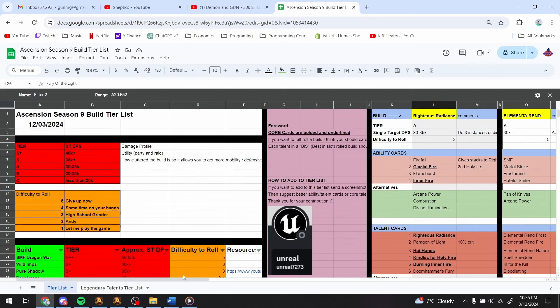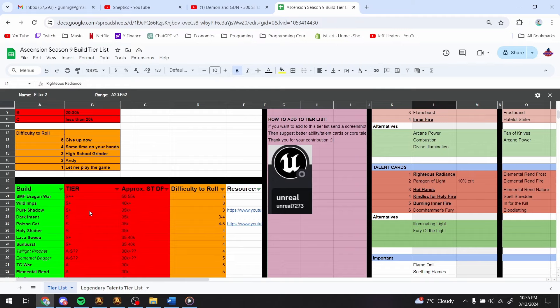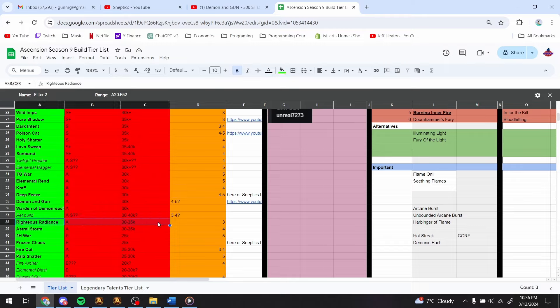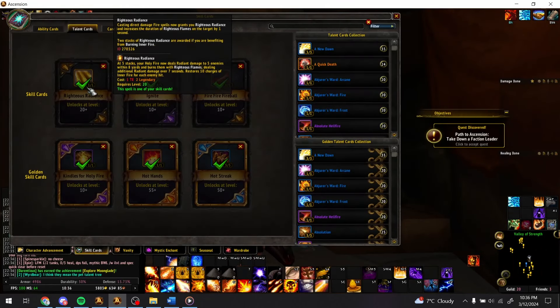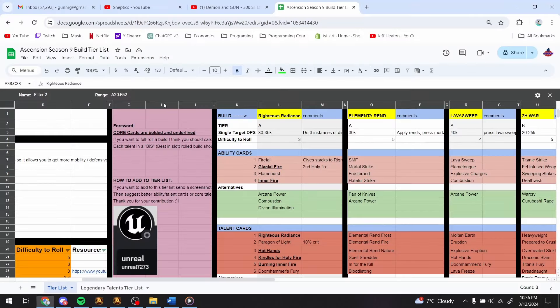Let's talk about Righteous Radiance — this is my main build at the moment, currently doing 20 to 25k single target, rated A-tier. A friend is doing 20 to 30k, and I think once fully capped with a couple more talent interactions it can go up to 35k. It's a very nice ranged caster that probably has the best 5-target cleave in the game because of the legendary interaction.